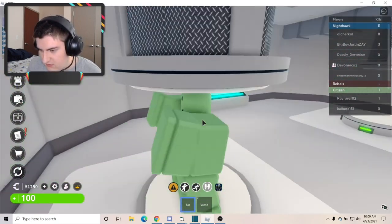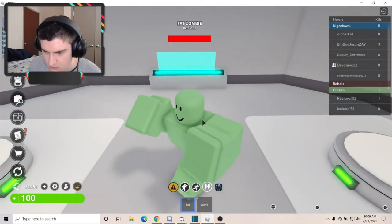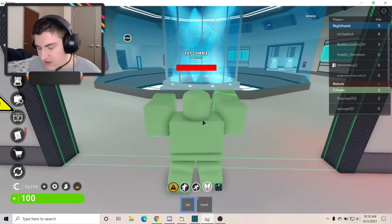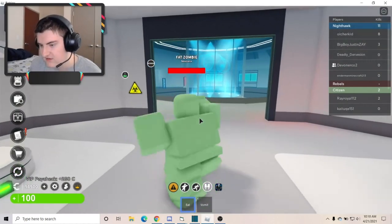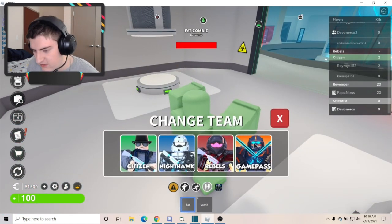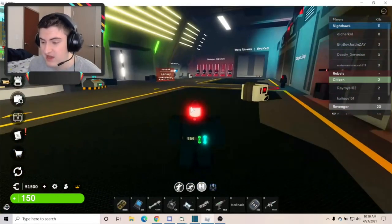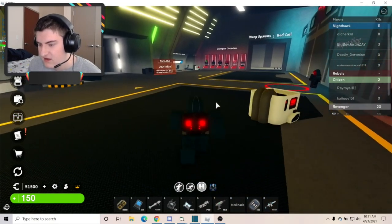The other zombie type you can get transformed into is a fire zombie, but I've never been transformed into one before, so I unfortunately can't show you that. If you know a scientist or you end up getting the scientist game pass, you can come down here and just keep trying these on yourself until you get a fire zombie. The evil scientist does not spawn at the scientist center — it actually spawns in this red cell center.